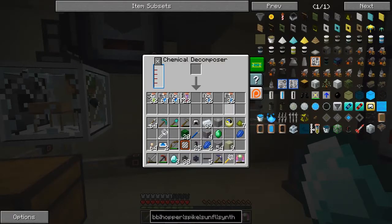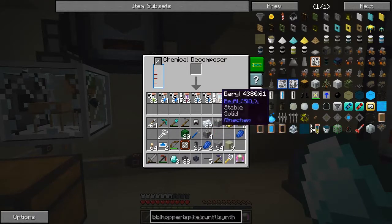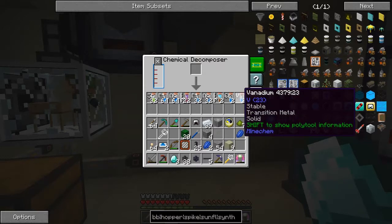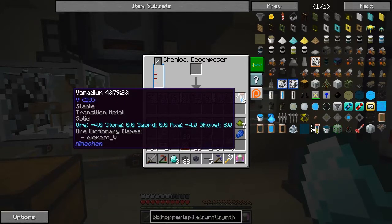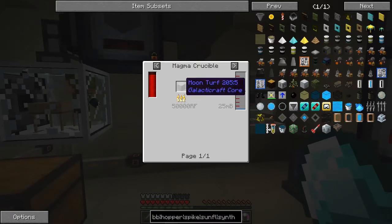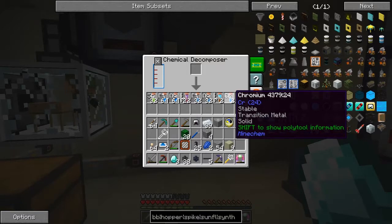I think one emerald can decompose properly. Let's move everything across. Here we go — we've got some beryl, which is beryllium aluminium and silicon trioxide, and we've got some vanadium, which is actually something to do with tools too. Let's have a look at the recipes for that. We can put moon turf into a crucible and we should get some vanadium — that's fairly straightforward.